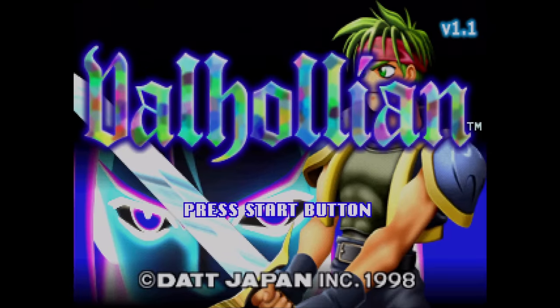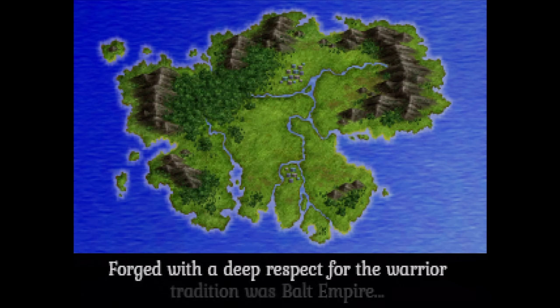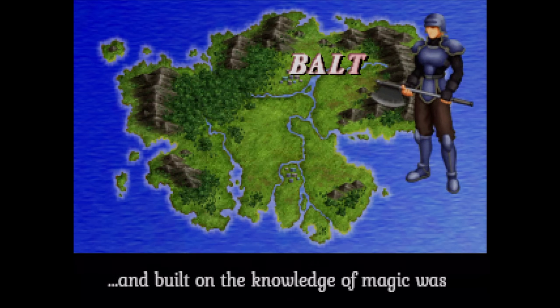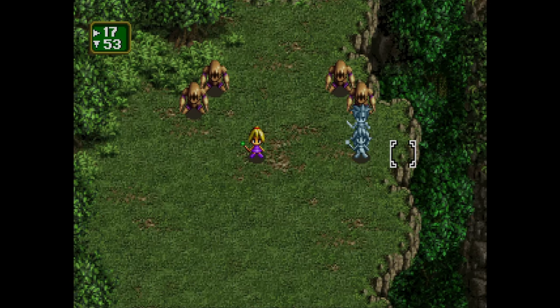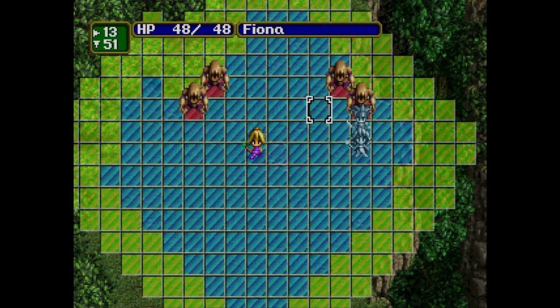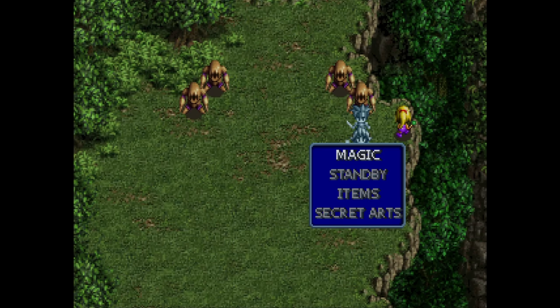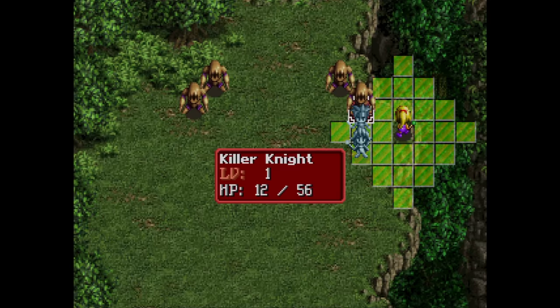This one is called Valhullion, and it's from Dat Japan for the Saturn. The translation was done by Stardust Crusaders, Aisha Shah, and Paul Met. This is a strategy RPG exclusive to the console. I like that it's 2D because at the time everyone was making their strategy RPGs 3D, so this is refreshing. You move your pieces around the map and then choose to fight an enemy if you're close enough, at which point it moves to a 3D perspective where polygon models battle it out.